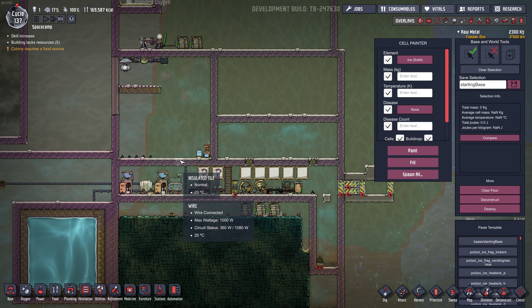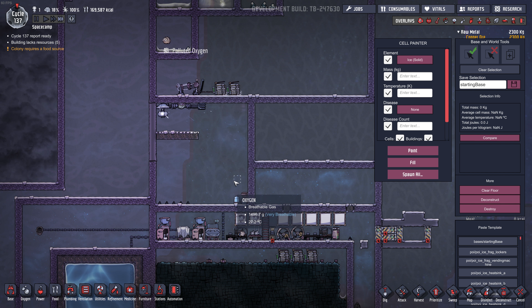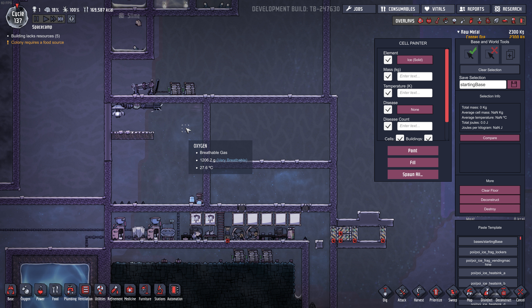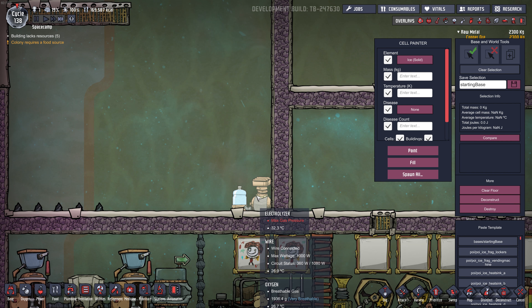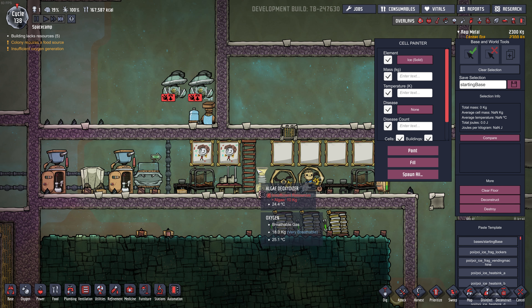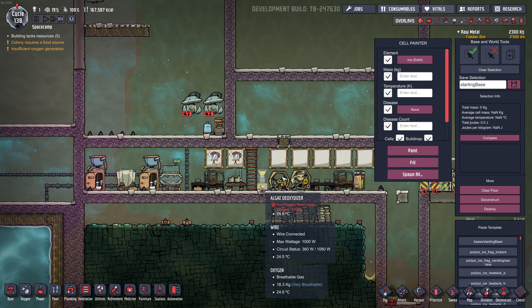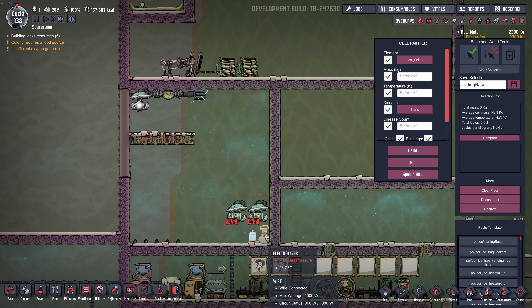You can build this kind of setup in your base or in a dedicated area with one or more electrolyzers, pumps, and filters. The advantage of a dedicated area is better control. I usually build this in a cold or ice biome so everything stays cool. You probably want to build two gas pumps for every one electrolyzer — that's usually a good ratio — otherwise the electrolyzer will reach max gas pressure. Some people place the pumps right above the electrolyzer. For early game, the algae deoxidizer works well since there's lots of algae on the starting map, and you can also get algae from slime.